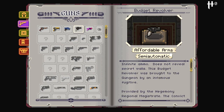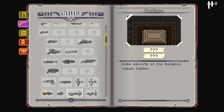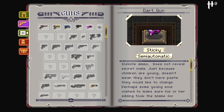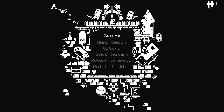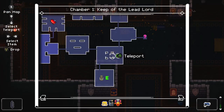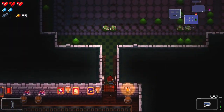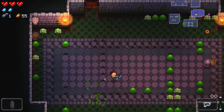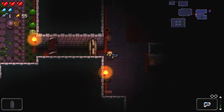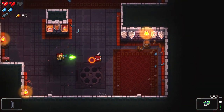I love the Ammonomicon — very hard to say — it lists all the things that you've discovered so far, and as you can see there are absolutely tons and tons of guns to discover. Even in my 17 hour run on my other save file, I'm not even close to discovering all the things this game has to offer. If you're a fan of Isaac, a fan of bullet hell, or a fan of a big challenge, definitely check this out.